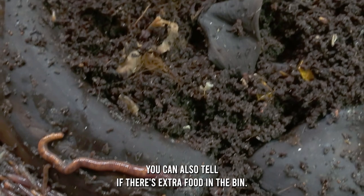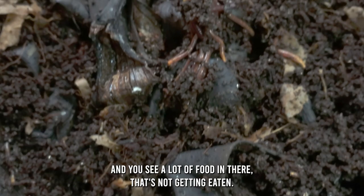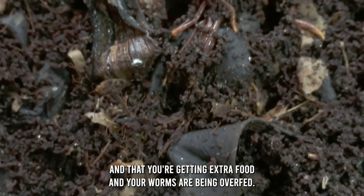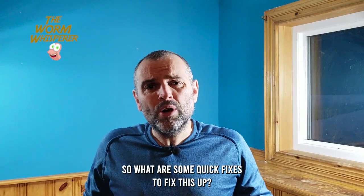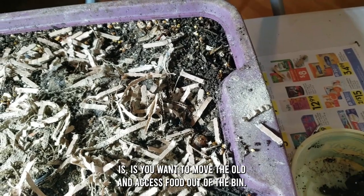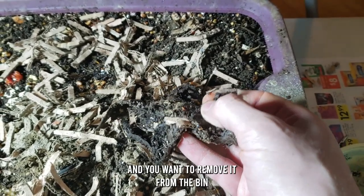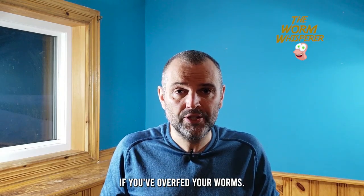You can also tell if there's extra food in the bin. If you look at your bin and see a lot of food in there that's not getting eaten, that's a really good indication that your worms aren't getting through the food fast enough and they're being overfed. So if your bin is stinky and your worms are trying to get out, they're most likely being overfed.